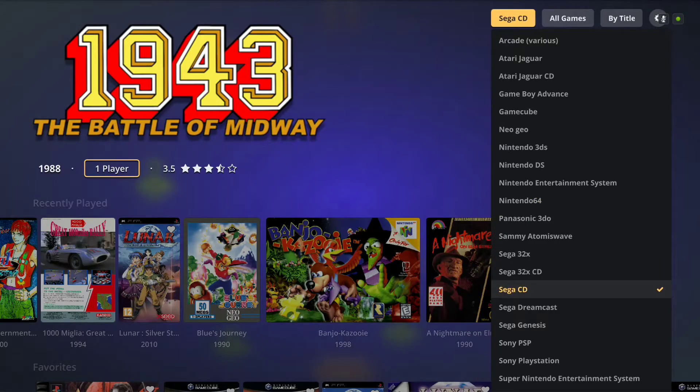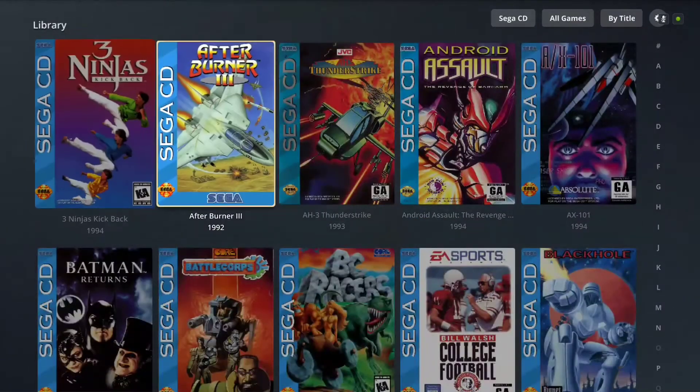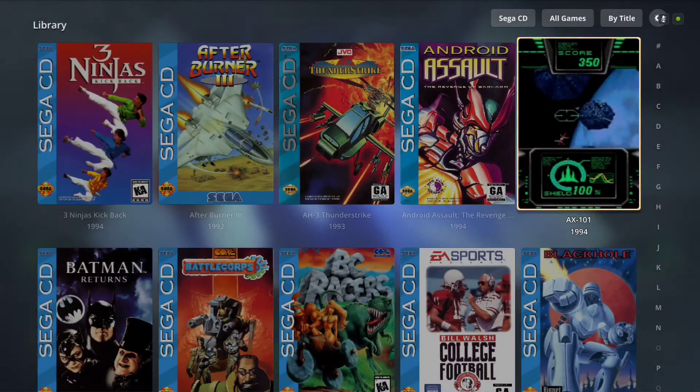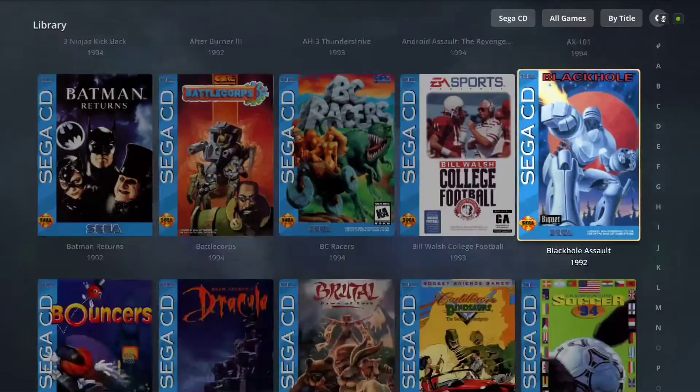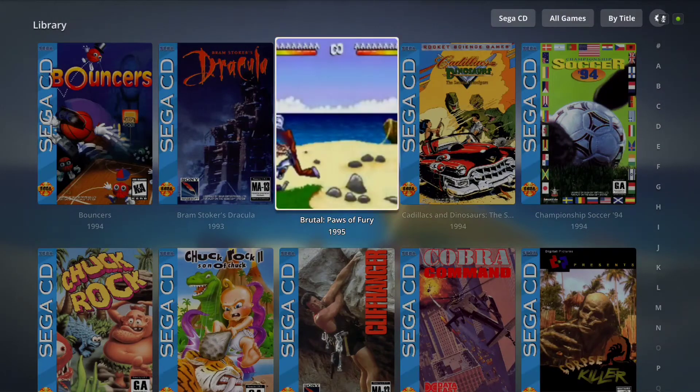When we switch to, let's say, Sega CD and go back down to our library, the box art dimensions have obviously changed, and in return that makes the videos play a little differently as well. I love it — really nice.